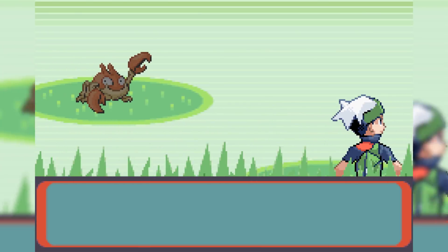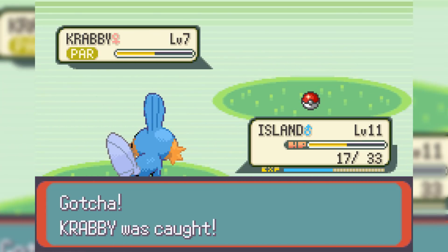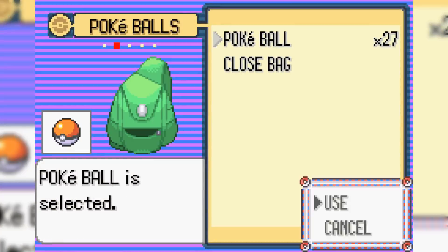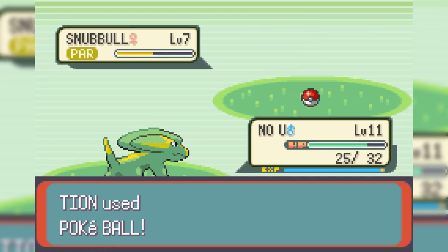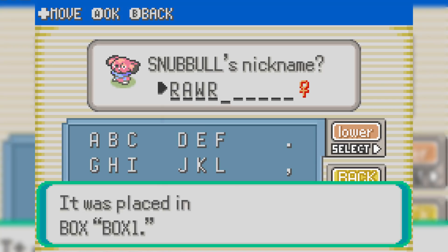In Petalburg City there are two patches of grass which contain a Water-type Pokemon — it turns out to be Krabby. Krabby is definitely not too bad. We catch it and name it With Butter, due to a previous run I did with a Krabby also named With Butter. On the next route we run into a level 7 Snubble, and I'm not really sure what I'd use it for. We name it Raar, but it's our seventh Pokemon so it goes into the PC.